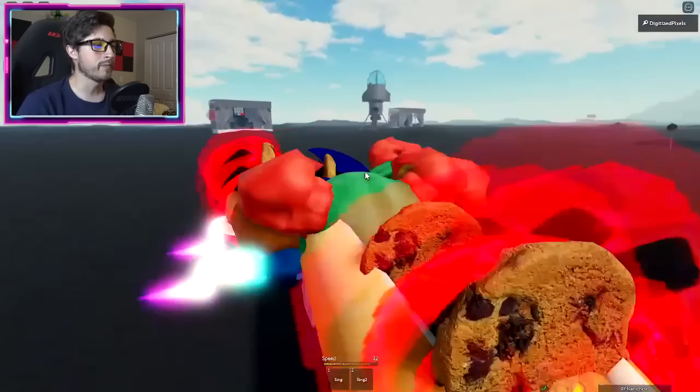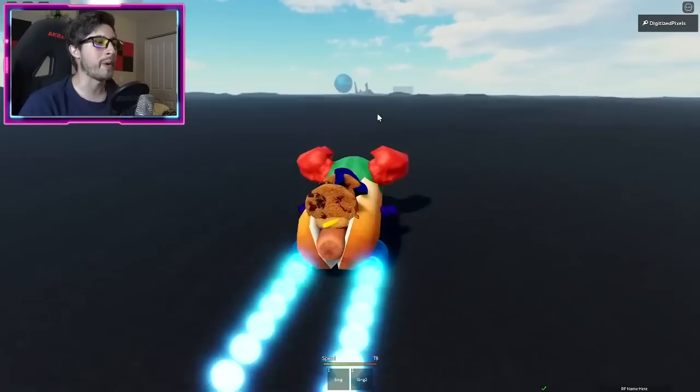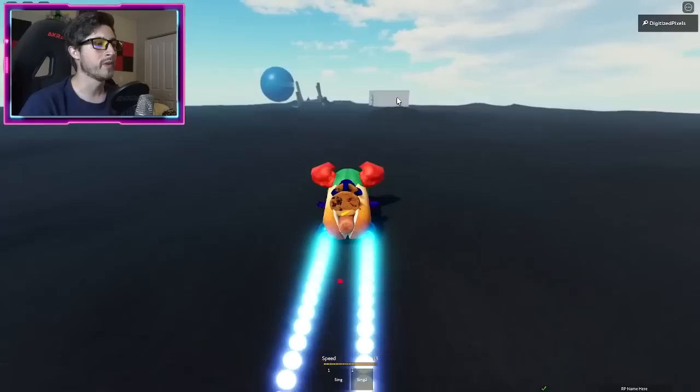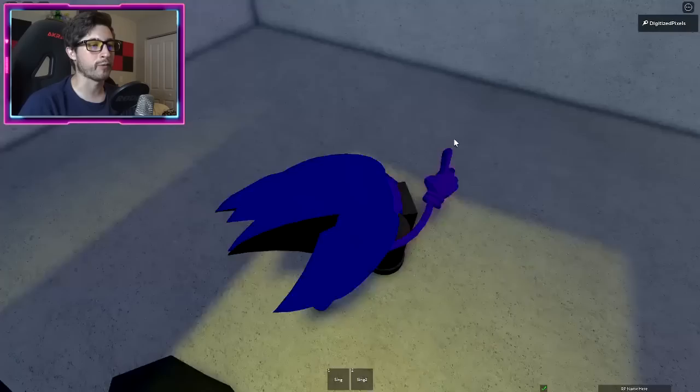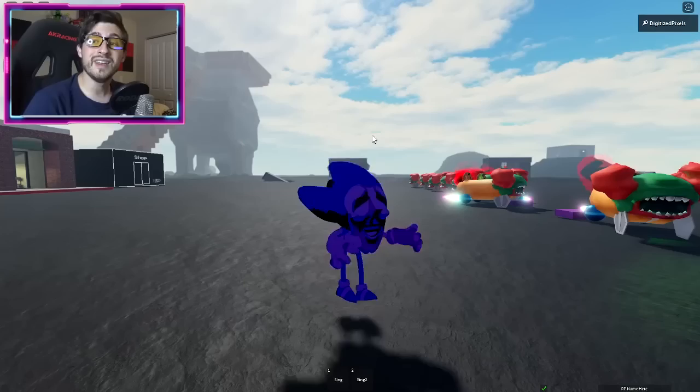Next up is Original Tiki. Grab one of the cars and head towards the blue orb — go to the back right corner of the map where you see a building. Keep driving over and there's going to be an entrance that's been broken open. Head inside and touch all the stuff in there, and that's how you get the Original Tiki badge.